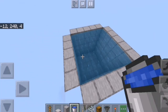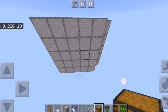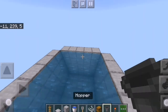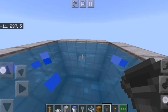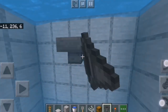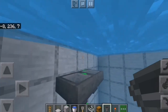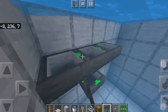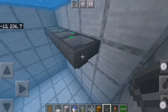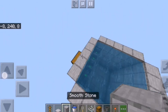Now go to any side of the swimming pool and go ahead and take your double chest and place it just like this. Go inside the swimming pool and then remove the block behind the chest, and then place a total of six hoppers — one, two, three, four, five, and six — just like that.